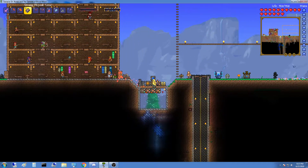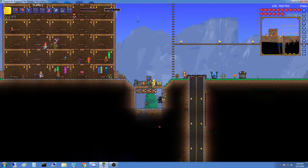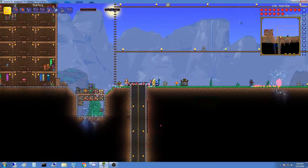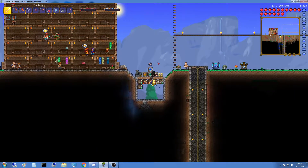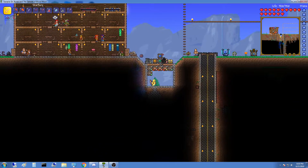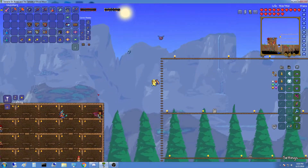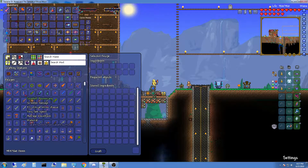The only way to get out is the magic mirror. If you dash and then press down you fall straight in. I don't know how that works. I'd love to know how this works because you can't get out but you can get in. Anyway, I'm just trying to add some space to our storage — we're completely out of Crimtane.